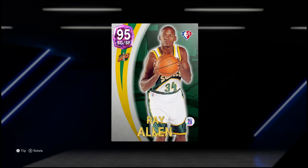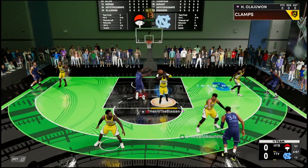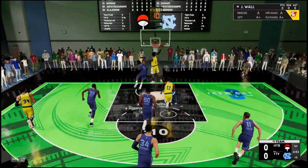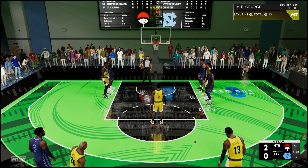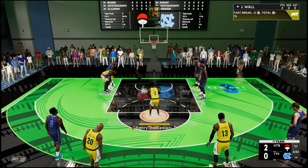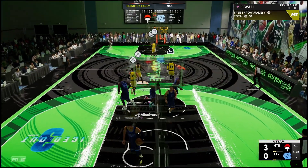On paper Ray Allen actually looks pretty good — is he worth picking up though? Let's hop into some clutch time and see what Ray Ray can do. Jumping into game one: I keep infamously missing my jump balls. He throws it inside — that's an and-one to start. We have super similar lineups; it's going to be Ray Allen versus Klay Thompson, which will be nice. We convert the free throw.